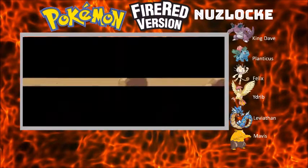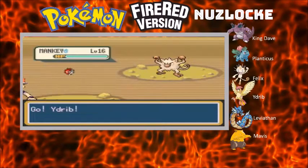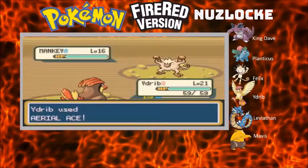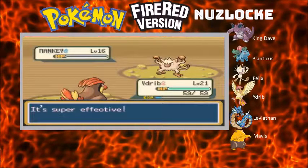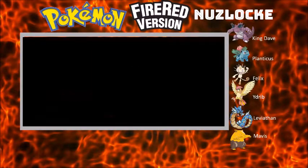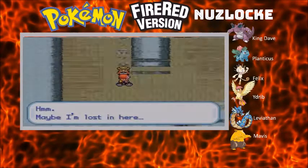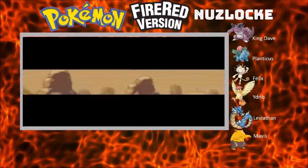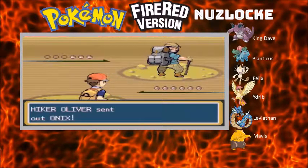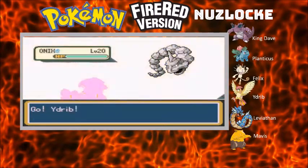Just putting Edrip up first to continue the training of Pidgeotto. Fortunately there are plenty of fighting types in the wild, so Aerial Ace - Edrip should be able to train up pretty quickly. Edrip just goes through the levels really fast, so as long as I play it smart, should be able to rise up pretty quick.